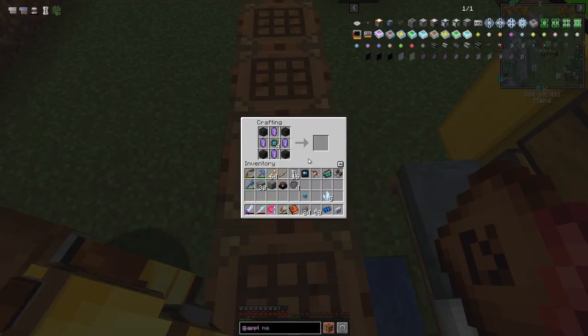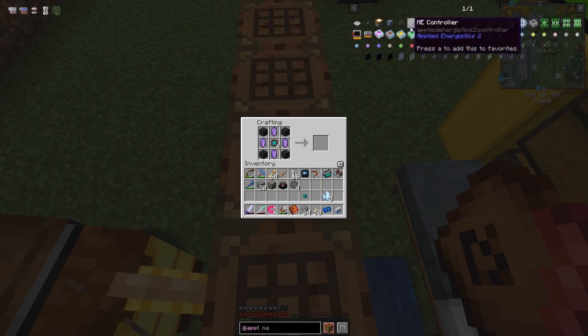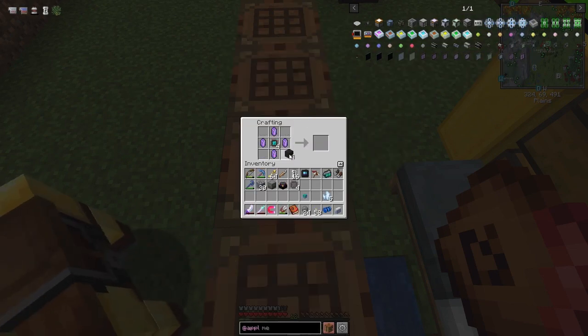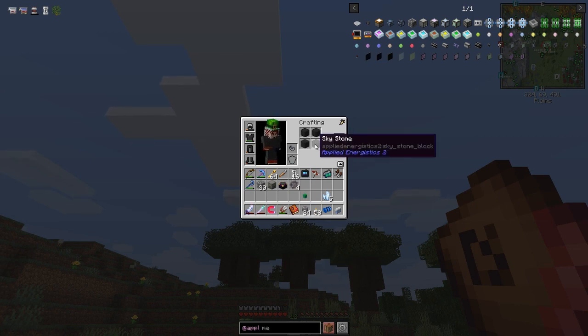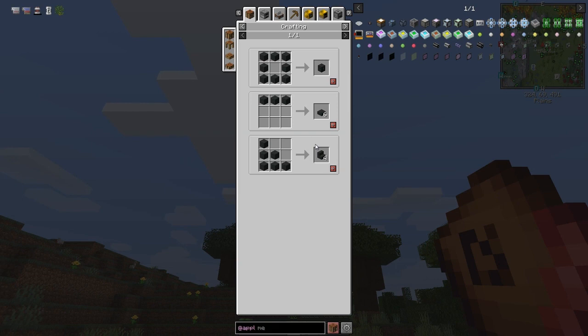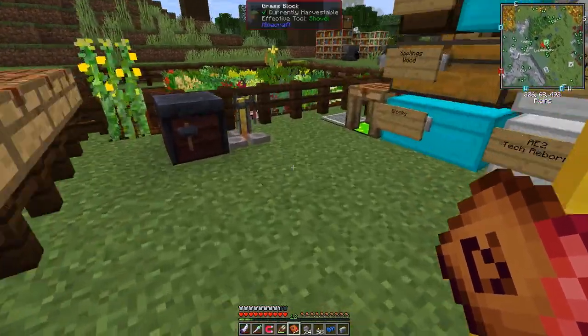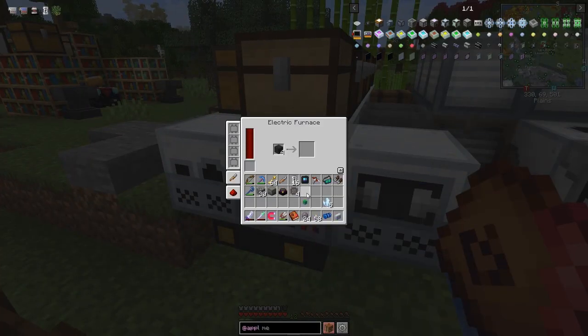Put one of those in - that should have worked. Why doesn't it work? That's skystone - I need a skystone block. I think I just put it in the crafting table or maybe heat it up. Let's check the uses of skystone - I do have to cook it. There we are, one cooked skystone block, like smooth stone. Let's put those into the furnace and come back when they're ready.